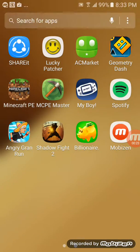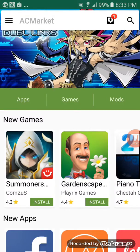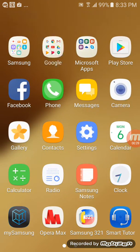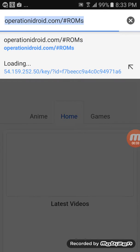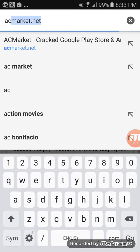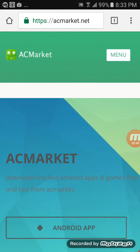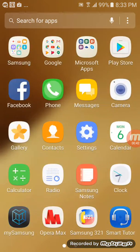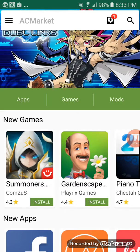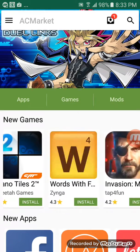First you need to turn on your Wi-Fi, obviously. Go to Google Chrome and type AC market. Find the Android app and it will start to install. When it's done, press install, then install now. Now you're in AC market.